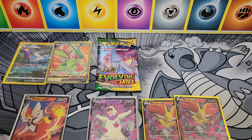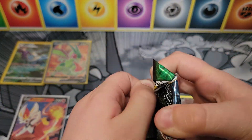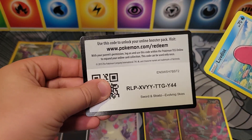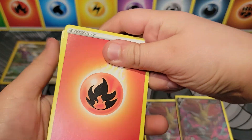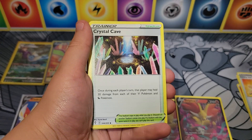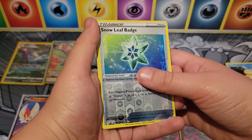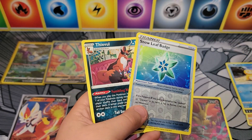Next up, Bay Kid's Evolving Skies — last pack magic! Can we do some last pack magic? Evolving Skies pack contents: code card, Fire Energy, Braviary, Lucky Ice Pop, Drizzile Cave, Luvdisc, Dwebble, Hippopotas, Zorua, Psyduck, Snowleaf Badge, Reverse, and a Thievul non-holographic. Thievul — you ruined the party, man. That's not cool at all.